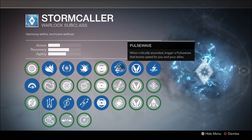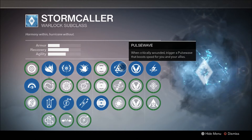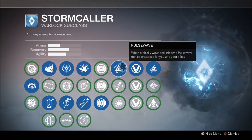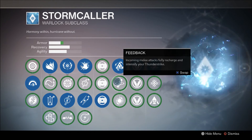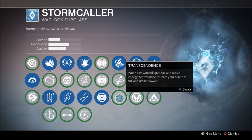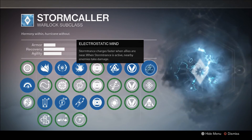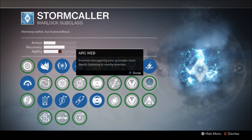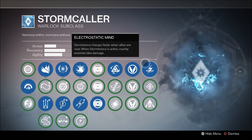Heading into the first talent tree, I have Pulse Wave — when critically wounded, it triggers a pulse that boosts speed for you and nearby allies. Basically every time you go under half health, you're zipping around the map. It pairs really well with Focus Burst to get away fast. Feedback, where incoming melee attacks recharge and intensify your Thunderstrike, is decent but not worth running home about. Transcendence is alright but worrying about keeping everything full before casting your super is a little annoying. Electrostatic Mind charges Storm Trance faster when allies are near, and while Storm Trance is active, nearby enemies take damage. With all the PvE work in the Taken King you're going to be near enemies, so you're getting your super faster. I don't think you can beat this perk in this column — being able to get your super faster and deal passive damage is absolutely incredible.